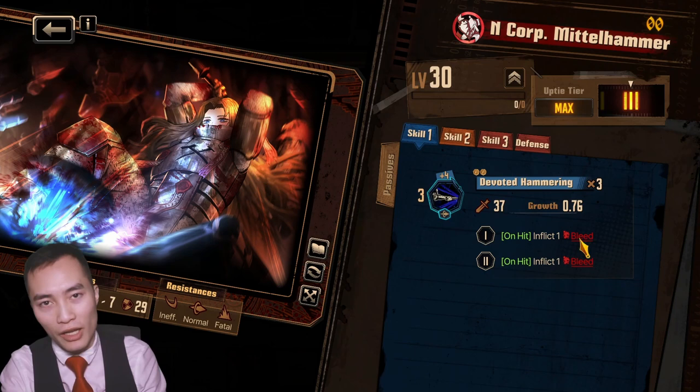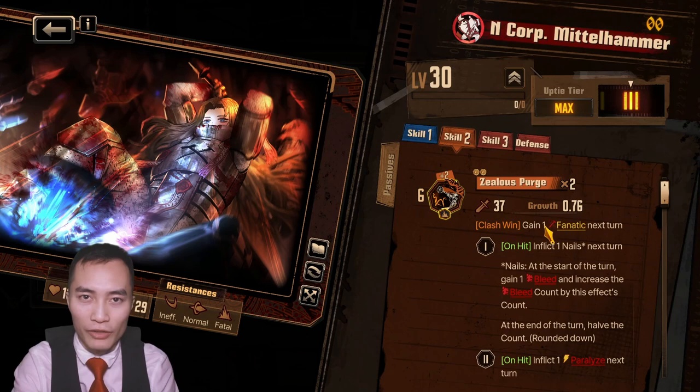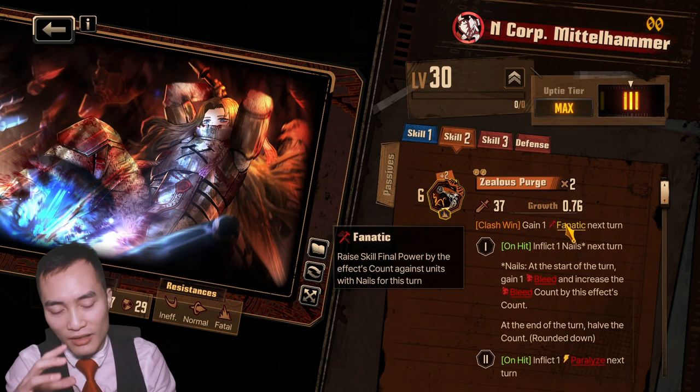Her Zealous Purge is a 6 base plus 2 with 2 coins, so the potential of 10. On clash win she gains a fanatic, and on hit inflicts nails. With fanatic, all this means is that Rodion will do more damage if the enemy has nails applied on her. Simple enough.